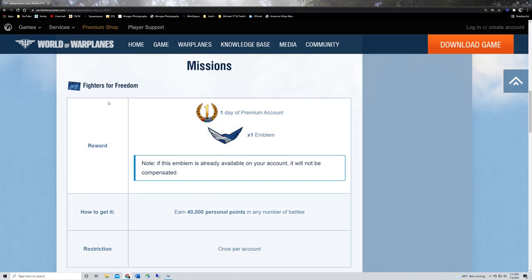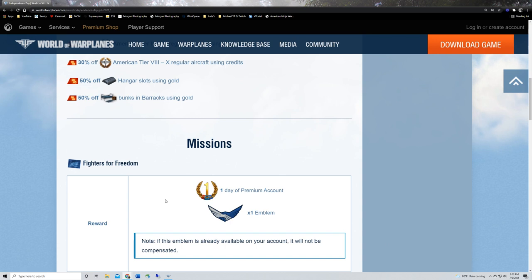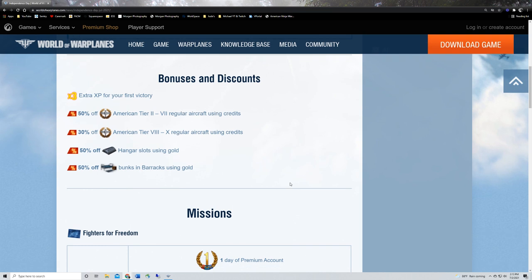On the North American server you also have Fighters for Freedom — earn an awesome emblem and a day of premium account as long as you earn 40,000 personal points in any number of battles, once per account. Additionally, North America gets incredible discounts: all American aircraft on the regular tech tree are on discount, hangar slots using gold are 50% off, and barracks bunks using gold are 50% off.